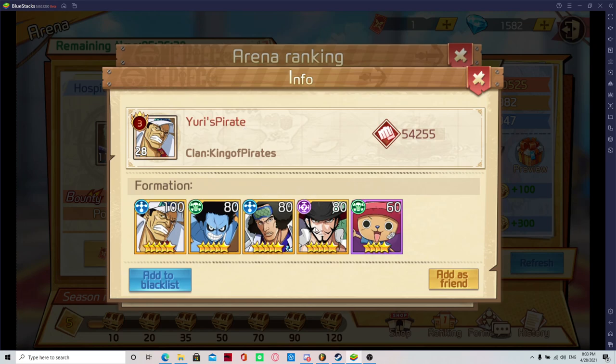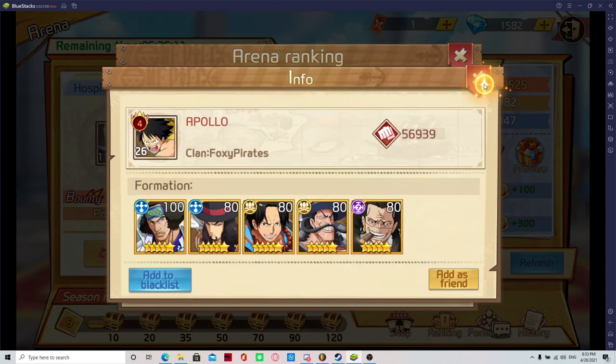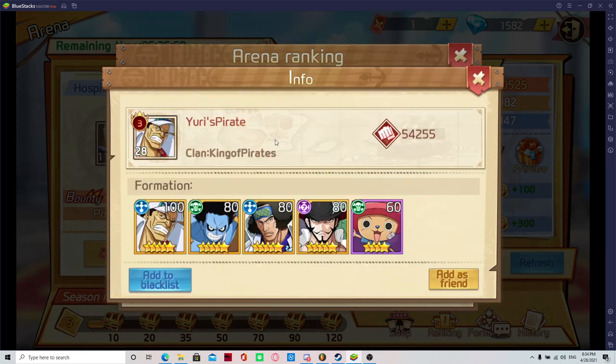Let's look at the rankings. Number one is VIP 3 — he got lucky because VIP 3 really doesn't get you that much, but he got lucky on pulls. This guy's VIP 4 — why is he below? Well, look at it. These two characters are not that good, to be honest. Crocodile is not bad — his poison ability is nice for the start — but Mihawk. I wish I could see this guy's formation, but what I'm thinking is Mihawk's lowering attack and attacking whoever is in the back row early on.